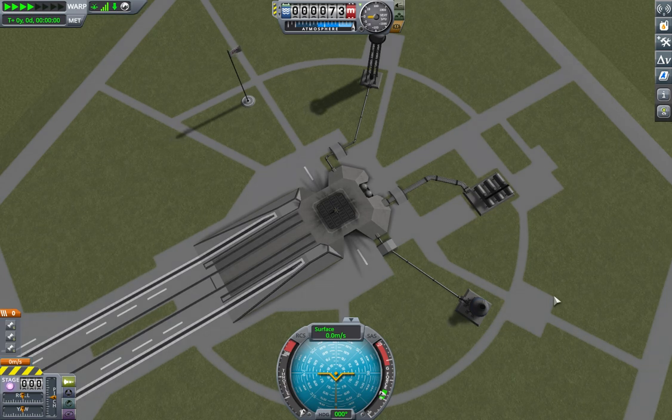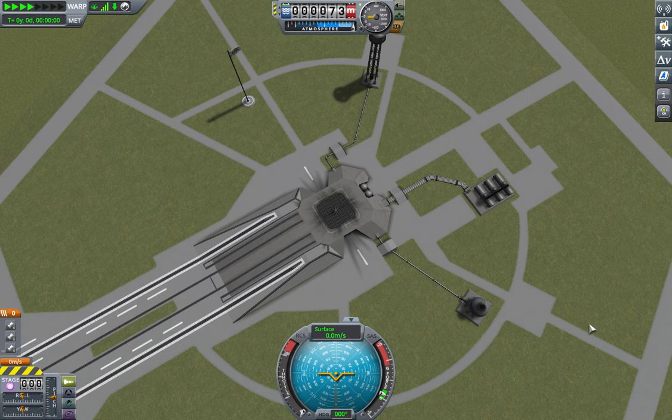In Kerbal, escape velocity is around about 2,000 meters per second. So I'm going to launch, waiting until as close to midday as I can manage. I'm using the shadows on the flagpole to get there, and when the shadow gets fairly close to noon, I will hit launch.